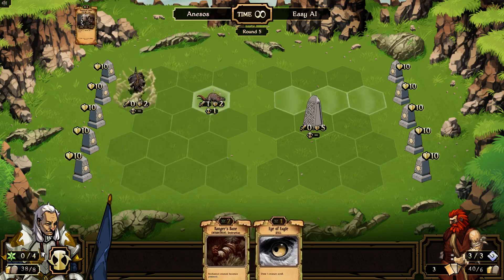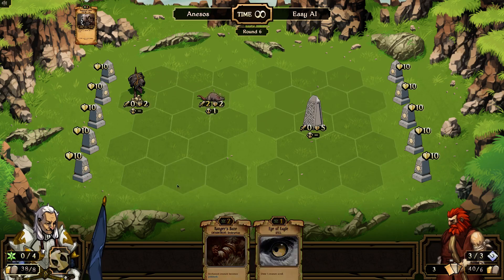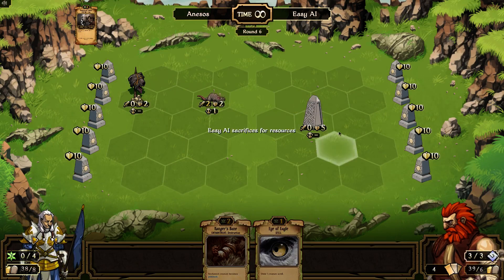Let's put that behind my one lonesome rat. This guy's only got two health so he's pretty easy to kill, and now you can see this guy does two damage instead of one. We're getting there.